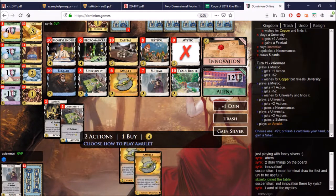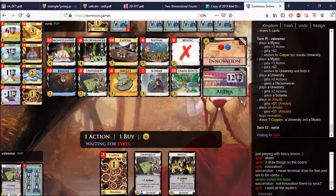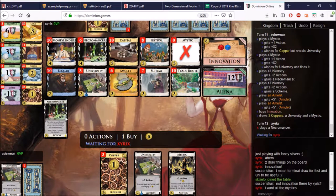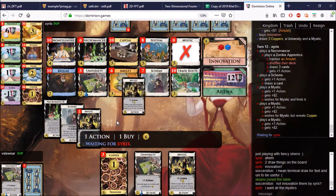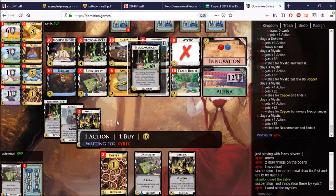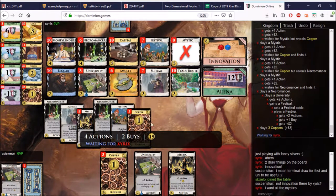I will get an Innovation here, so we need more Necromancers probably — probably more Schemes. Plus one and plus one, and we get the Innovation. So let's check it out — Sirix's first Innovation. Here's the Necromancer; play it as an Apprentice to kill the Amulet. Here are the Universities. Let's see what he does — here goes the Festival, and out comes the Festival immediately for the plus buy. Very good effect. 15, and enough for Providence.